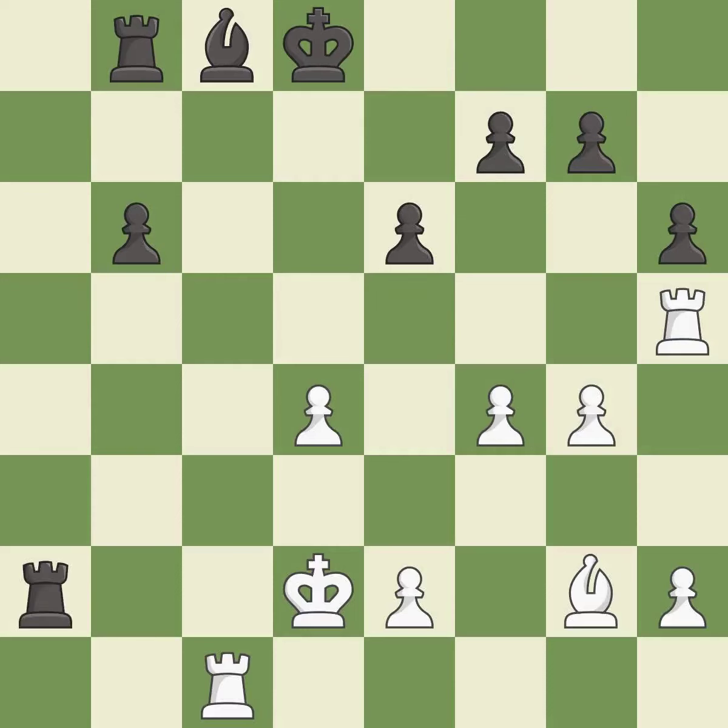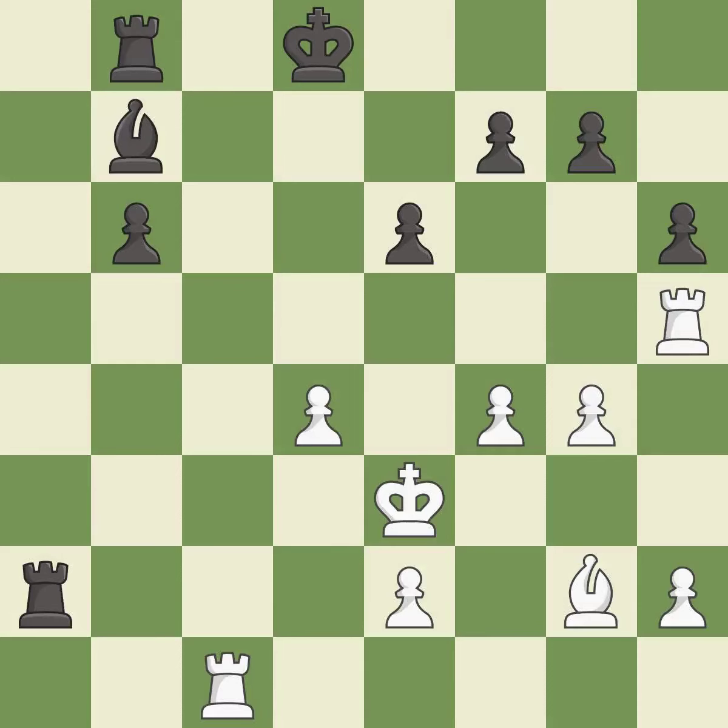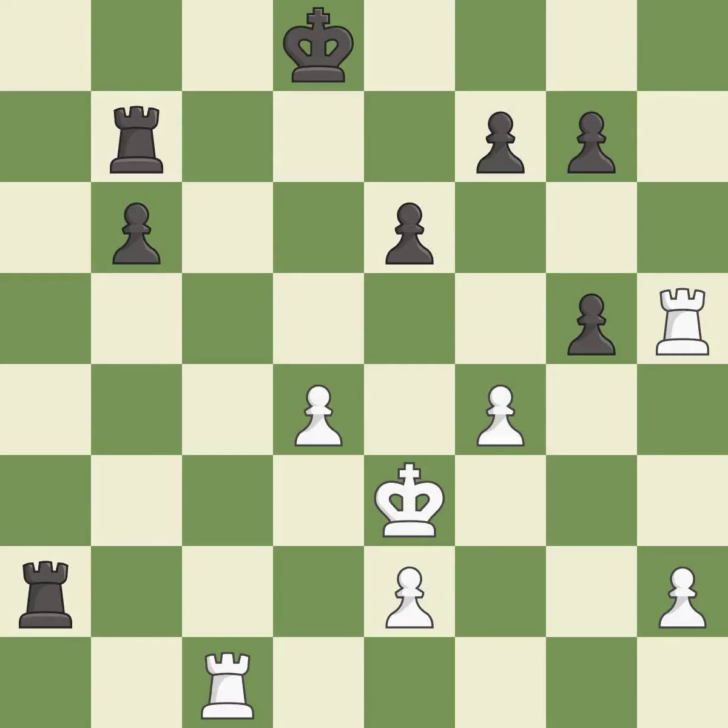A solid choice. This evades the check from the rook. This offers to exchange pieces of equal value. Very precise. Takes back. This is the start of the endgame and black is equal. That's a sensible reply. After all captures, this is an equal trade.